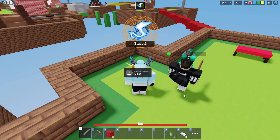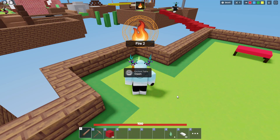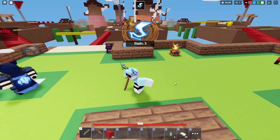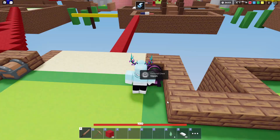Then we have the fire enchantment. I believe this is like the brittle effect from the flamethrower of pyro. Basically, when you are hit with the fire, any hits after that deal multiplied damage. So you're not going to survive very long — you're going to take a lot more damage.